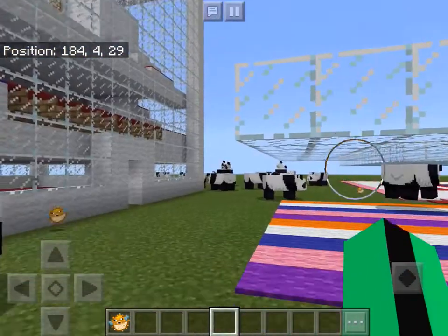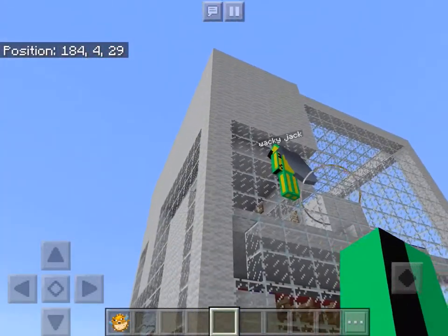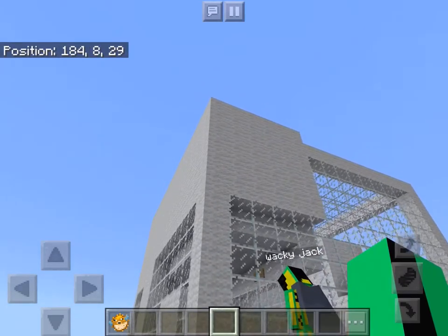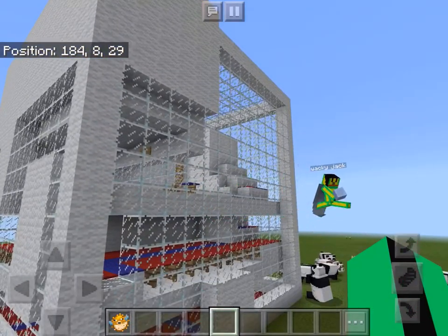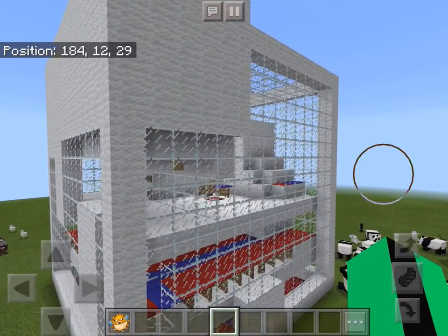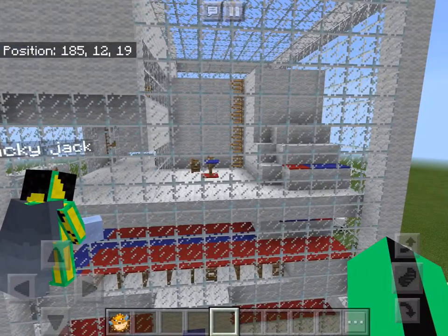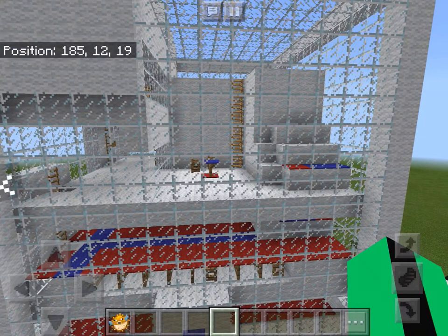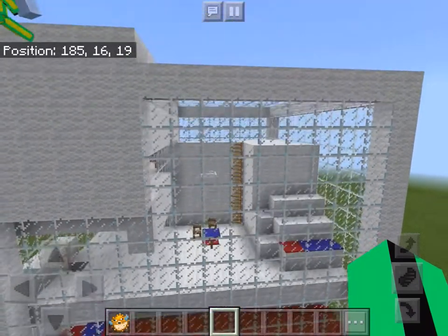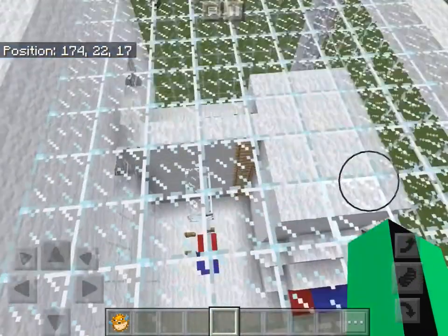We're going to head across this giant invisible maze building - this thing's huge. So the first floor is an invisible maze. The second story is an invisible maze speed run - I'm not sure what that is, but it sounds like a lot of fun. We're going to give it a shot. And then finally, an invisible maze workshop.